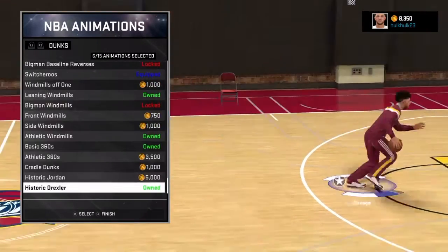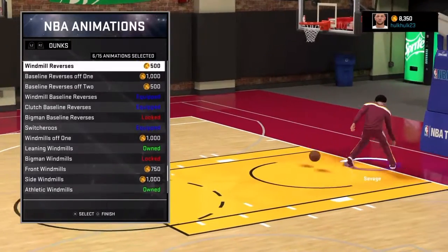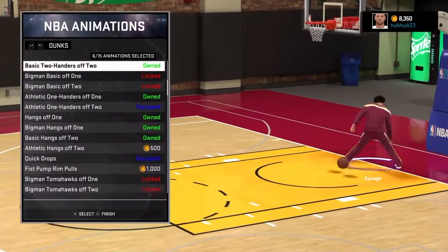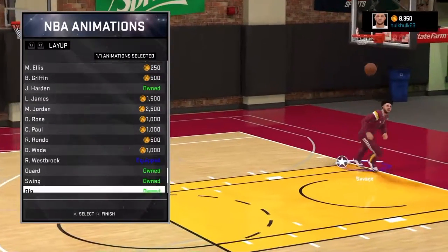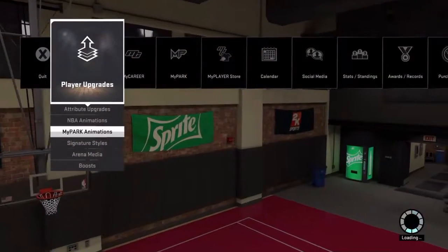These are my dunks — got Switcheroo's, got some baseline reverses, just look for yourself. Let's go on to my layups. I got that Westbrook layup — it's the best layup in the game. The rest doesn't really matter, let's go to my park animations.